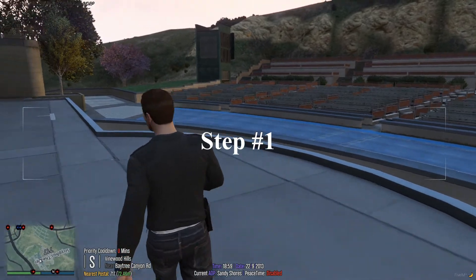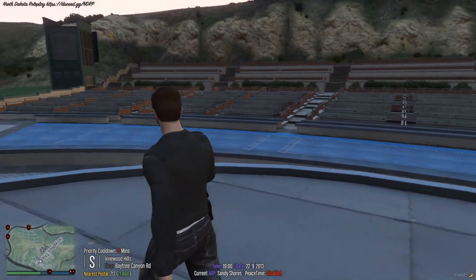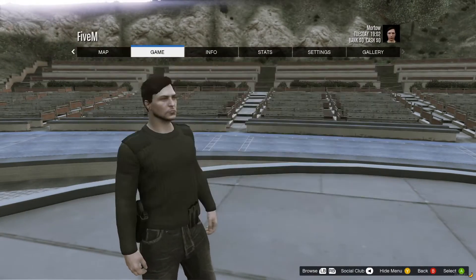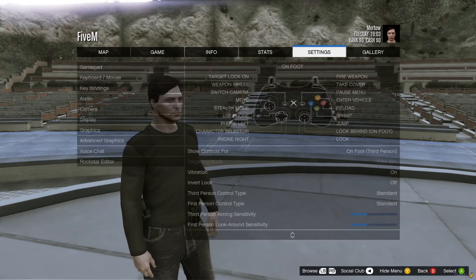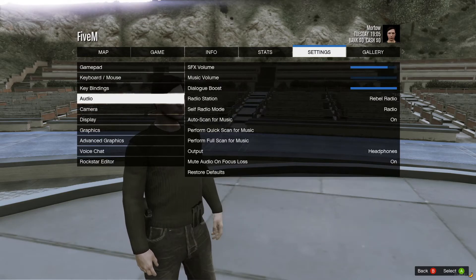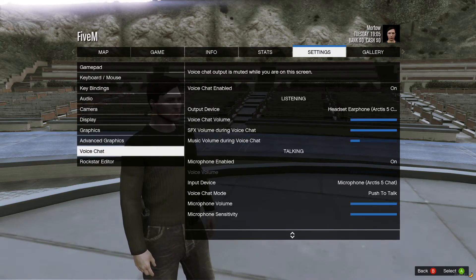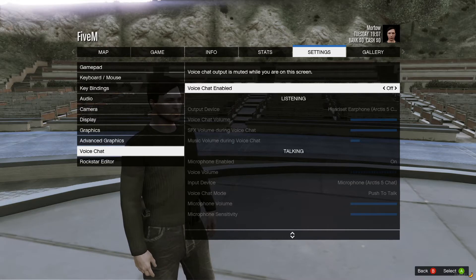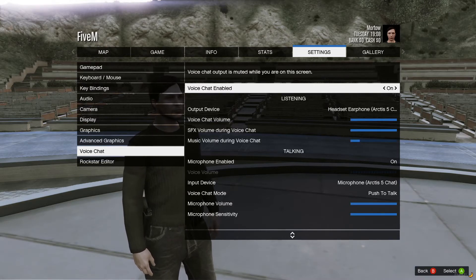Step number one. The first thing you're gonna want to do is press Escape and bring up your main menu for FiveM. Go to your settings tab on the top, and then go down to voice chat. You're gonna want to go up to the top setting that says voice chat enabled, and just click it on and off a couple of times. That'll reset the settings.